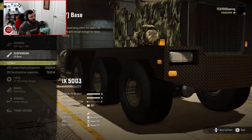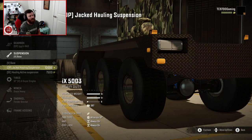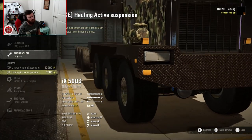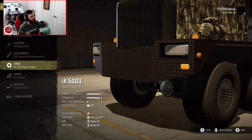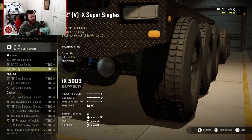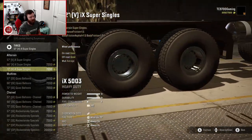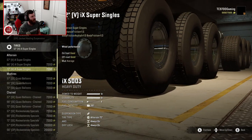Suspension-wise, you have the vanilla base suspension, the OP Jacked Hauling suspension — which follows the same philosophy as on the 3880 — and the SE Hauling Active suspension, which lets you raise and lower between standard and raised height. We're going to start with the Jacked Hauling suspension for a max build. Tire-wise, you have the all-terrains and the vanilla IX Super Singles in 57, 66, and 72-inch height. Even though they're a more vanilla grip tire, I really like the way they look and would advise using them with the lifted suspension if you're not on a map with a lot of mud.